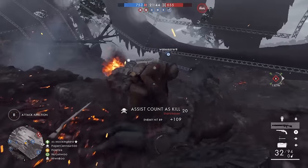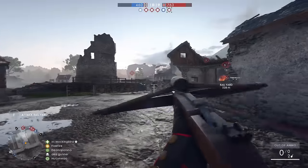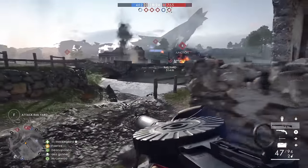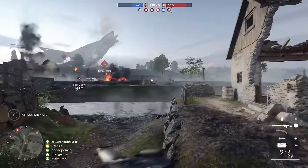To move effectively, pay attention to the map's topography. Look for natural cover in the form of hills and structures. These break the line of sight, making it easier to outmaneuver and flank your enemy.